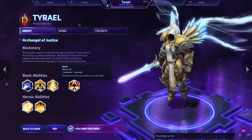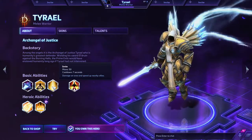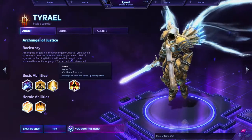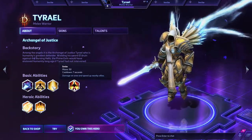Smite is an area-of-effect damage ability. You can damage an area and speed up nearby allies — don't forget that part, the speed-up is an often overlooked effect. It has a 7-second cooldown and 50 mana.